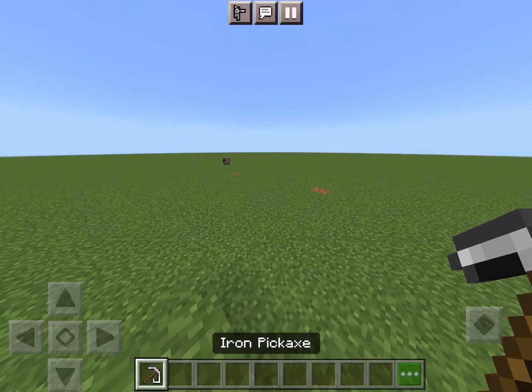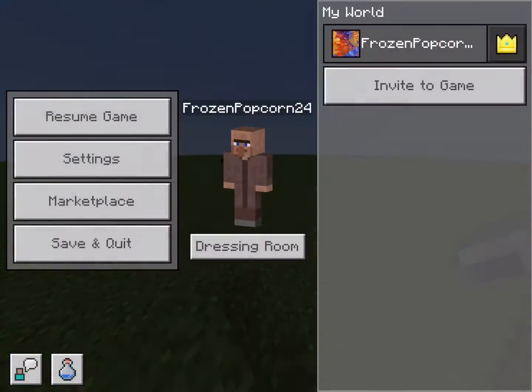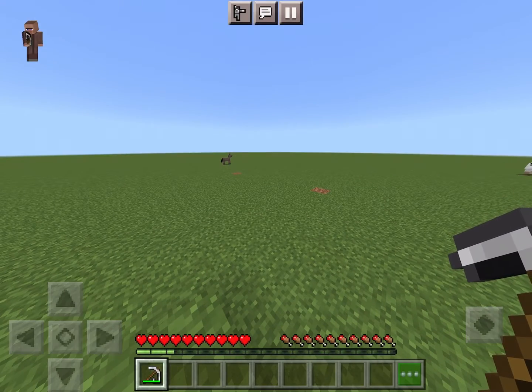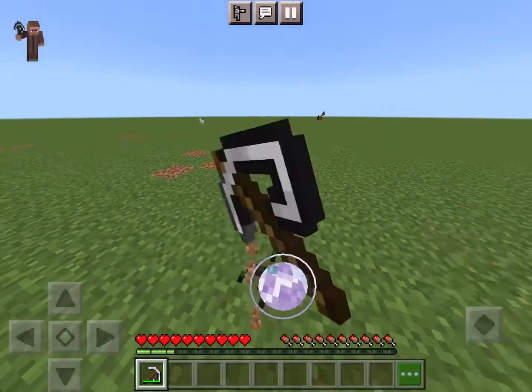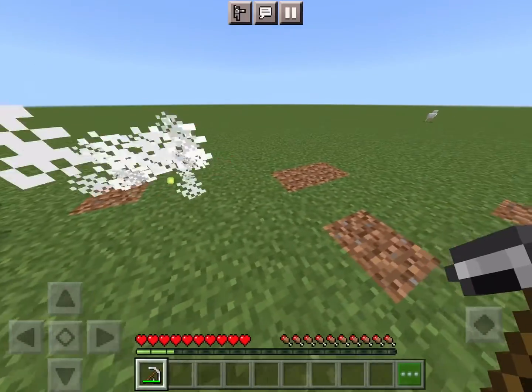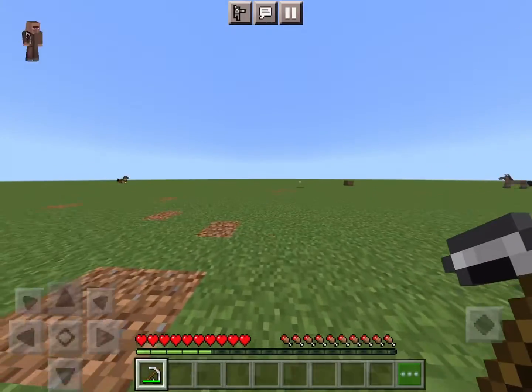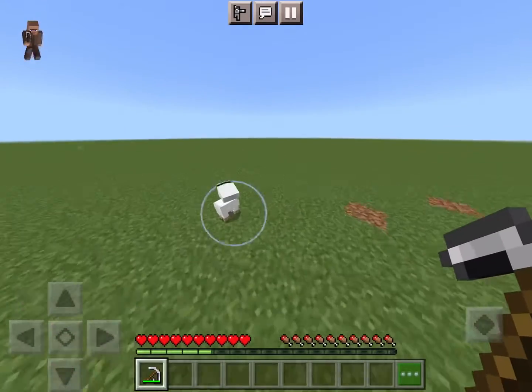First up, we're gonna do the iron pickaxe, and we just want to survival real quick. Wait a minute — it's upside down. The texture's upside down. For some reason, the texture's upside down when you hold it. That was not meant to happen.